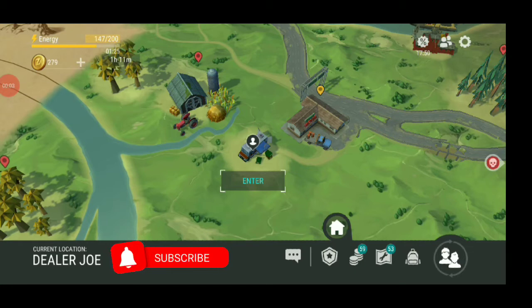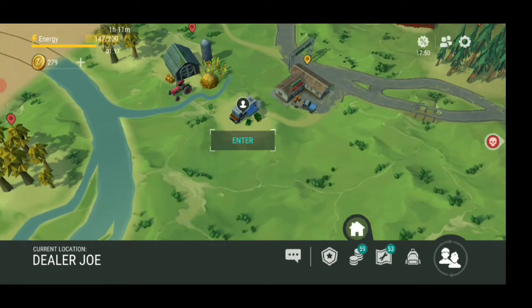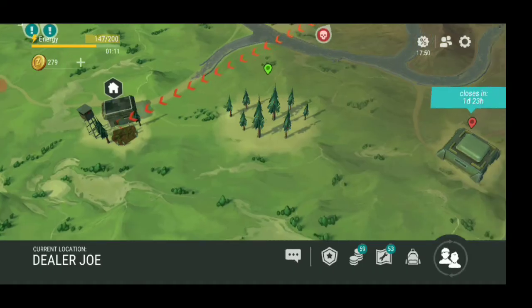Hello guys, this is CubbyCat and once again we're playing Last Day on Earth. It's actually been a couple of days since I've been posting anything else but codes. What I want to do right now is just go to Dealer Joe and give him this sewing table that I've been making for him, because that's what he wants.